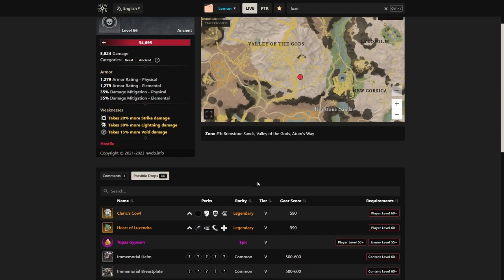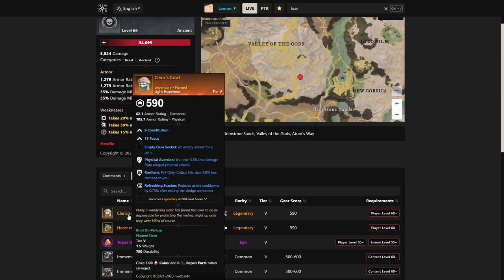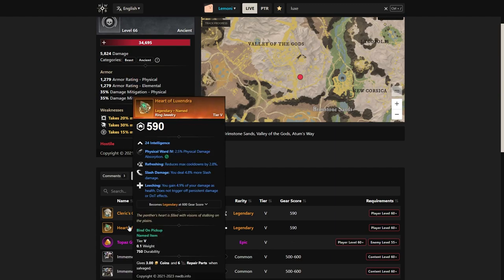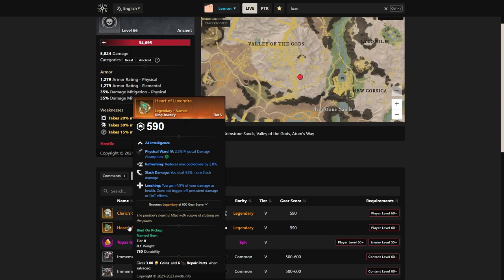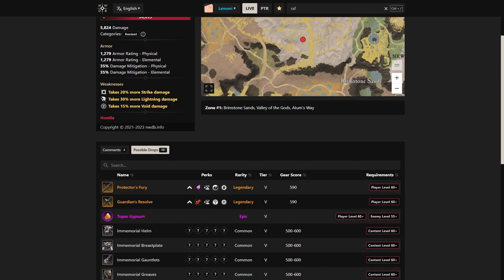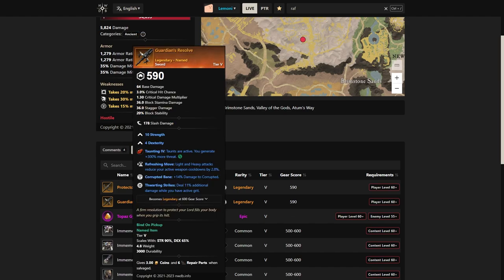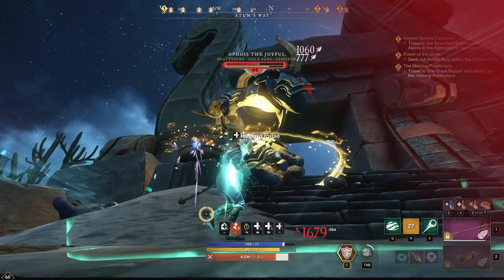We have Catalexandra the Wise. If you look, we have Cleric's Cowl, which could be a two-perk replacement just for an initial AoE healer build if you're looking for something, and then we have the Heart here, which is Refreshing, Slash Damage, and Leeching. The last one we'll be looking at is Rafiq of Bishara. We have two sword options here — the first one is Protector's Fury, not that great, but the really solid one is Guardian's Resolve with Refreshing Move, Corrupted Bane, and Thwarting Strikes. Great sword for Corrupted Expeditions if you're wanting to farm that up as well.